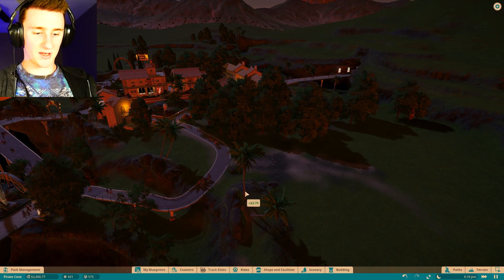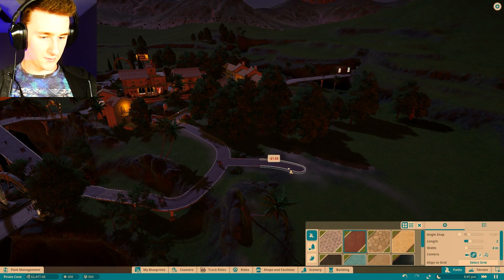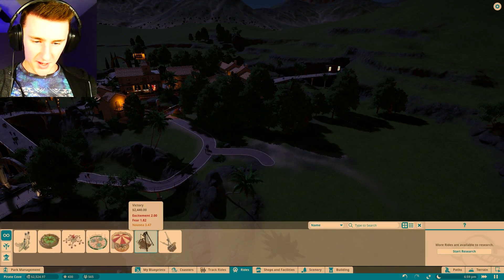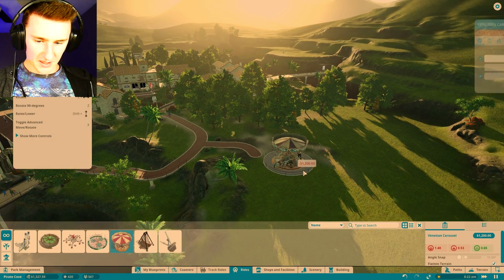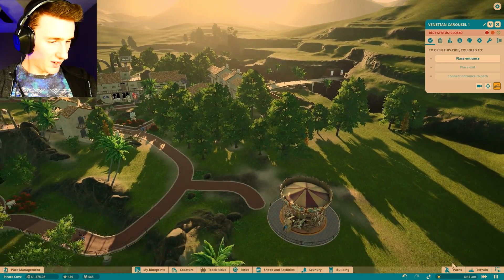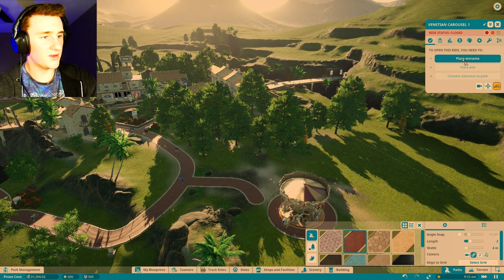We need a pathway — boink, boink, and boink — and then our ride is going to be something with low nausea. We'll do a carousel, that's always cool. We got a thousand dollars in profit, which is good. That'll look good.